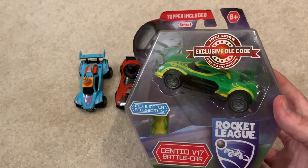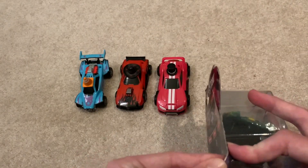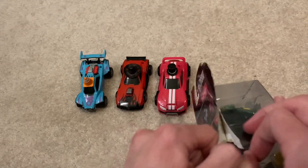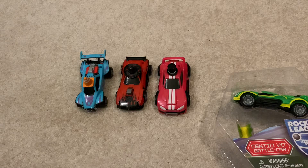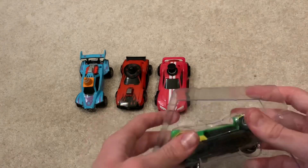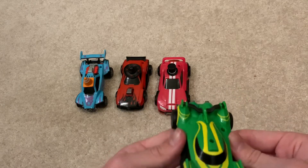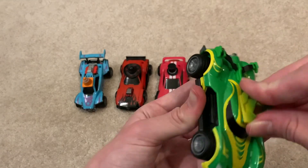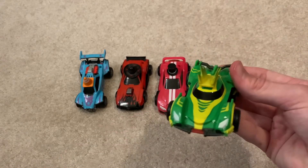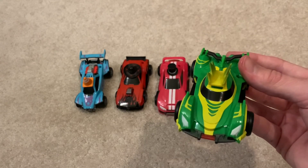Alright guys, last but not least we have the Centio V17 with the — actually I have no idea what that topper is. Oh, it's the Stegosaurus topper. Yeah. So let's get this open. There we go. Trash to the side. There's the code. Pop out the Centio and the Stegosaurus topper. Centio V17 — don't know what decal that is, but green and yellow matches the topper pretty well. Put that on there. Nice — Centio V17 with the Stegosaurus topper. I'll show myself redeeming the code in-game, and then we'll get into the last surprise opening.